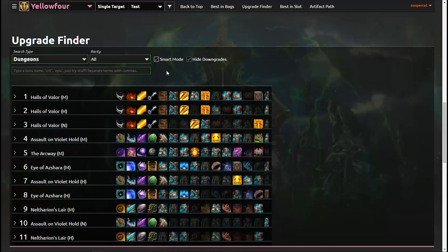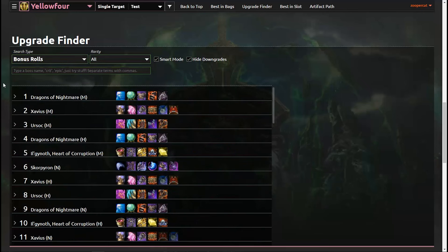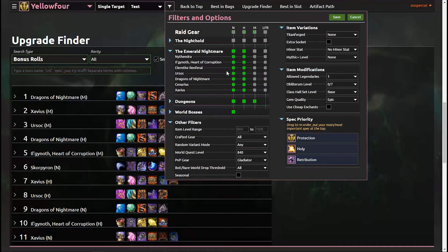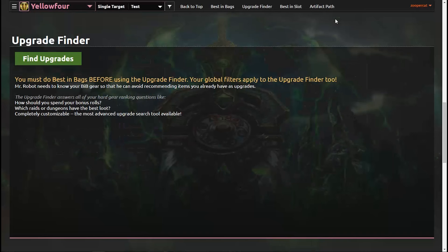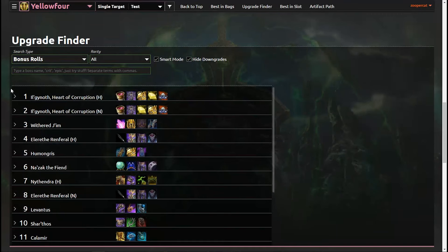Now let's take a quick look at the bonus rolls list. You see here that both Mythic and Heroic are listed, as well as every boss including the end bosses. But that isn't what my team will be doing, so let's change the filters really quickly. I'm going to turn off Nighthold as well as Mythic Emerald Nightmare for now, and let's also look at just the first few bosses, which is what we'll be doing at the beginning of raids for my team. Then I just click Save and click the Find Upgrades button again, because the list will have changed, and I can see how my new filters affected that.